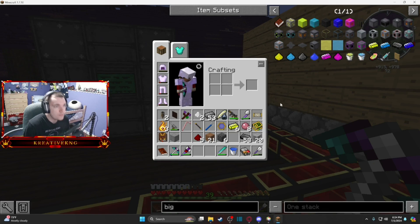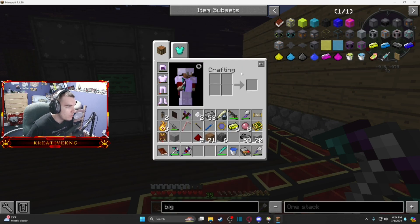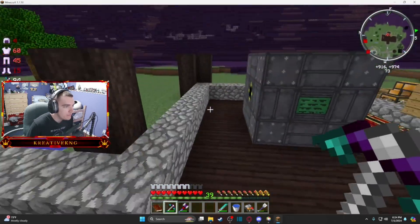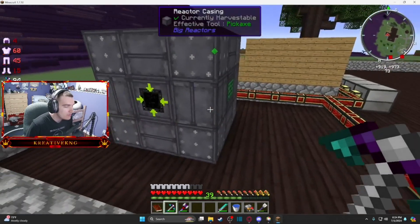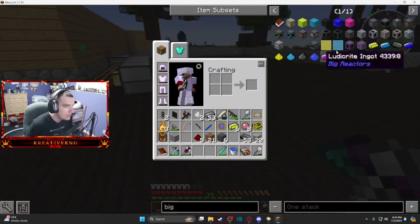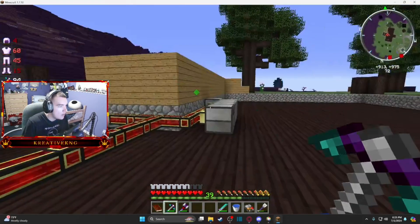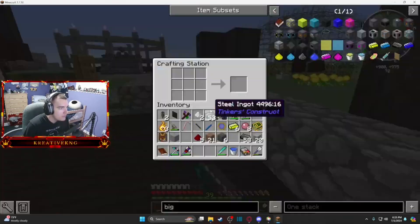The big thing I want to work on between this episode and next is getting more yellorium and making the reactor bigger. That means yellorium ingots for more reactor casing. I need two crafts of casing and one craft of fuel rod to go up one more level. I think we can do that — actually let me do it twice, get two casings and two fuel rods.